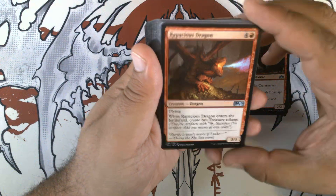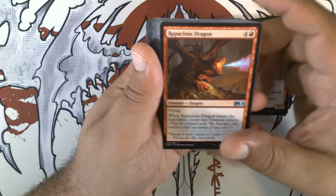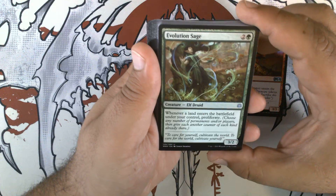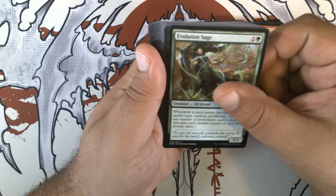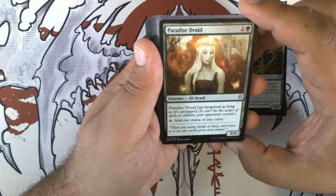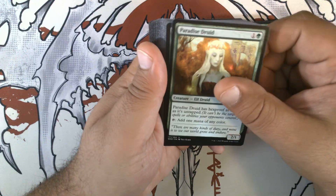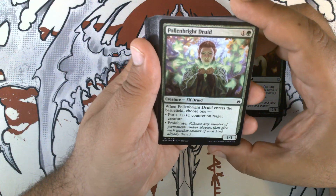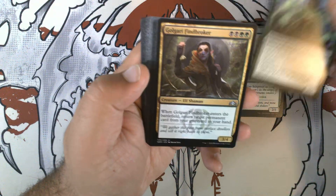Voracious Dragon — four and a red for a 3/3 dragon with flying. When it enters the battlefield, create two treasure tokens. Evolution Sage — two and a green for a 3/2 elf druid. Whenever a land enters the battlefield under your control, proliferate. Paradise Druid — one and a green for a 2/1 elf druid. It has hexproof as long as it's untapped; tap, add one mana of any color. Arboreal Grazer — one and a green for a 1/1 elf druid. When it enters the battlefield, choose one: put a +1/+1 counter on target creature, or proliferate.